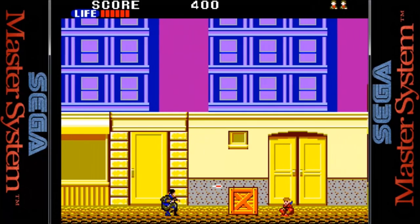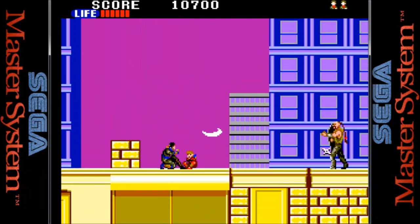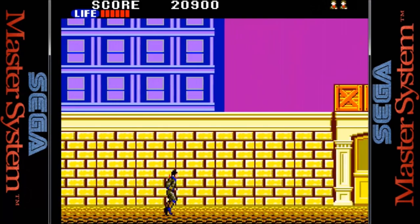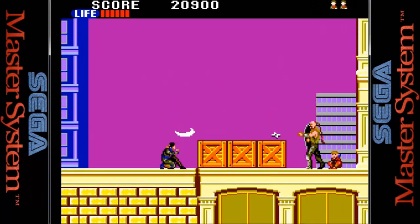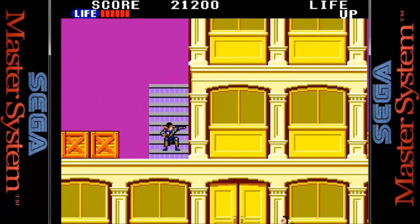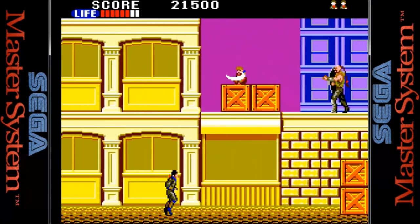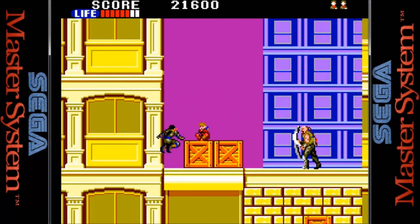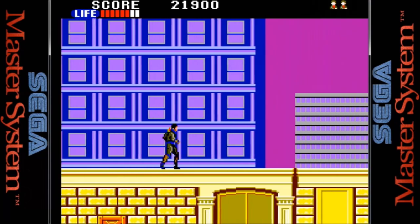Coming up next is the Sega Master System port and it's really good. The first thing you notice is a health bar at the top of the screen, so now you are allowed up to three hits before you die — added for those who couldn't handle the one-hit death. Another change is that you don't have to rescue every hostage before proceeding to the next level, however if you don't then you can't partake in the bonus levels. The sprites are nicely drawn with fairly smooth animation and scrolling, and a nice rendition of the music plays in the background. This time we have two fire buttons, which greatly enhances the gameplay and makes it feel more like the arcade game. Overall this is an excellent version for Sega's 8-bit hardware.